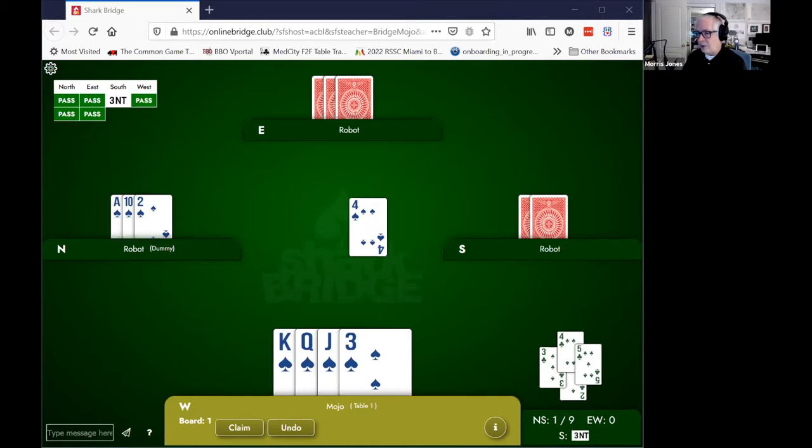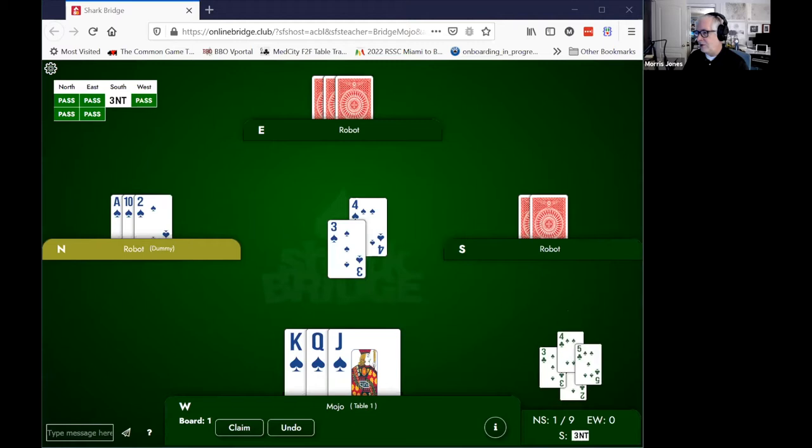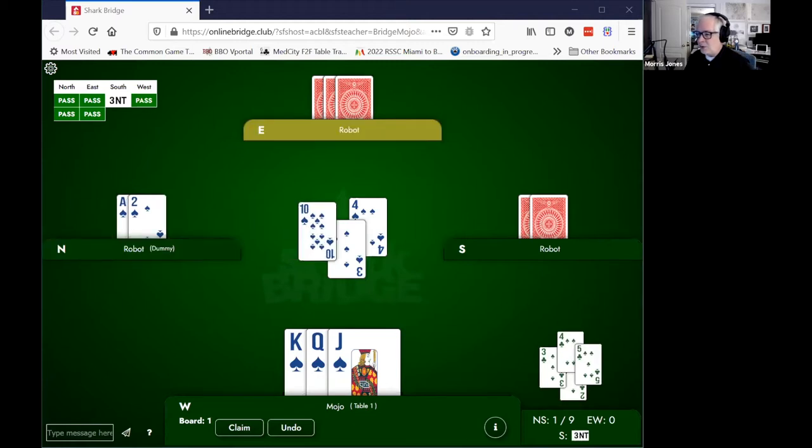It's absolutely right for you to play a card that forces declarer to play their ace. If you give declarer the opportunity to win a trick with the 10 — if you play the three — declarer's 10 will win. They're going to get two tricks. They were only entitled to one. They're always getting their ace. So you can keep that from happening by playing your jack, your queen, or your king.